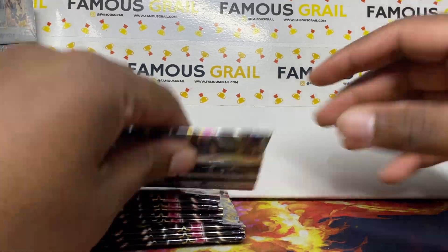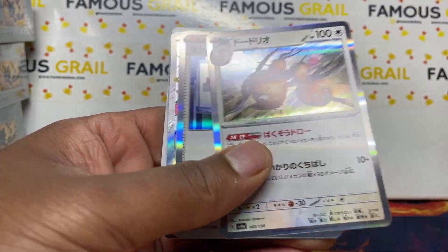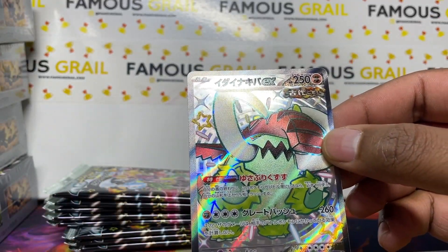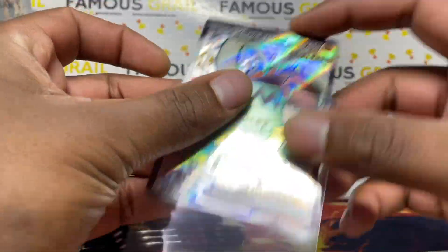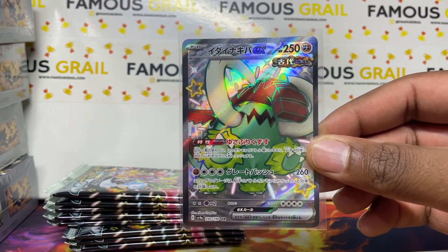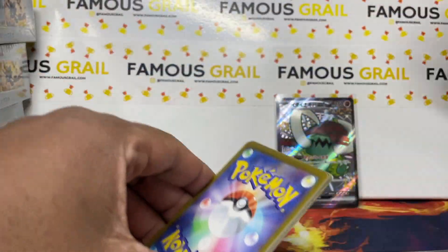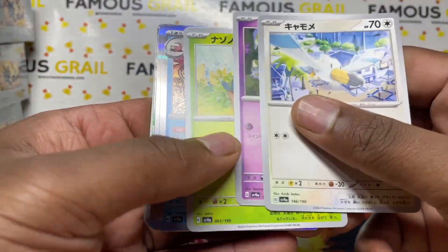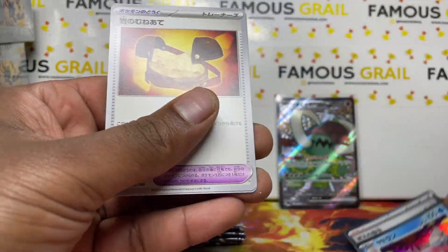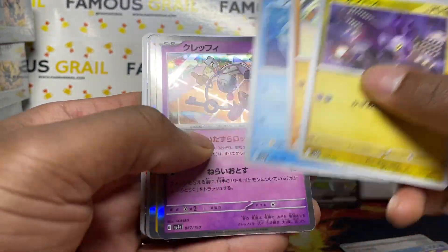Best of luck to myself! So we've got the full art shiny for this box. The big hits are going to be the baby shiny Pikachu, which goes for over 100 pounds — if you pull that you basically get your money back for the box. The bigger hits are the SARs which are extra to a box, so we're really looking for that extra hit.